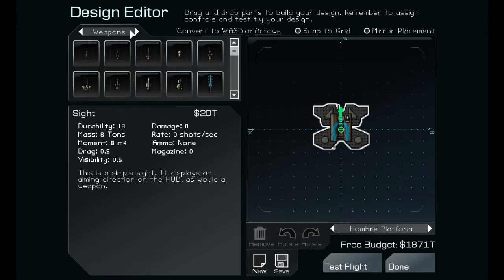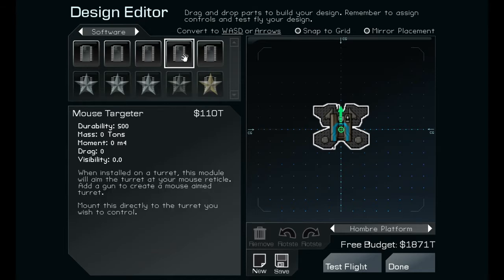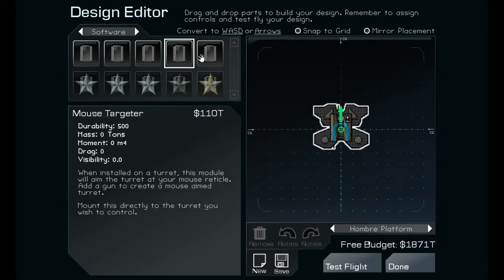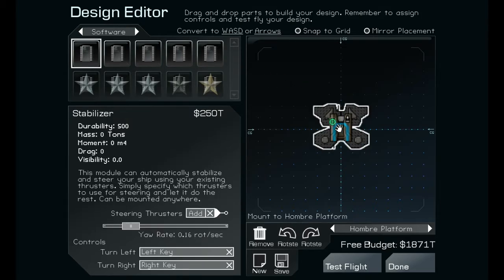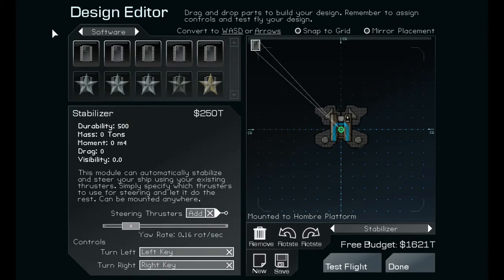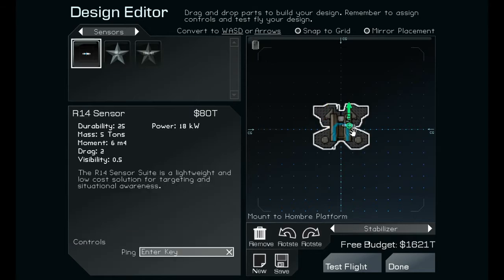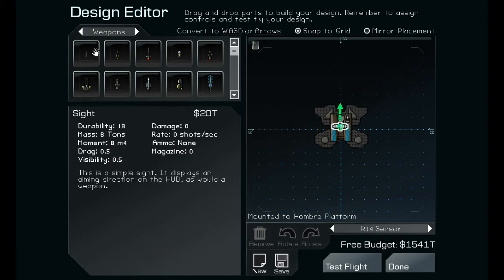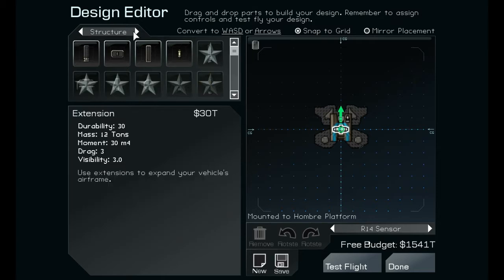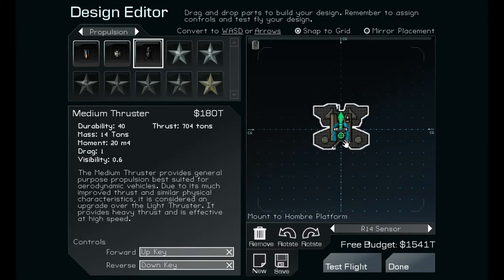I need to go ahead and add stabilizers — there's a lot of stabilizers. We're gonna add this to this ship. We got a group of weapons — that's good. Go ahead and add a sensor before I forget. There we go, snap to grid. That weapons — I don't want that yet. Medium thrusters — I don't know if I'm gonna add two, but I'm probably gonna add two.